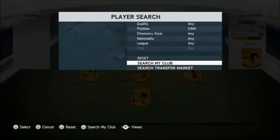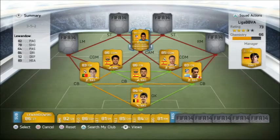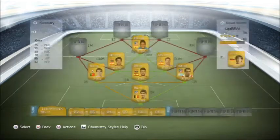Going on to the CAM — I like his shooting — his name is Koke. 1,300 coins, 5'10", medium-medium work rate, 4-star weak, 3-star skill moves, 75 pace, 81 dribbling, 72 shooting, 60 defending, 83 passing, and 62 heading, 81 overall.